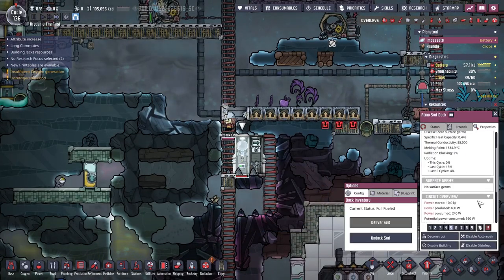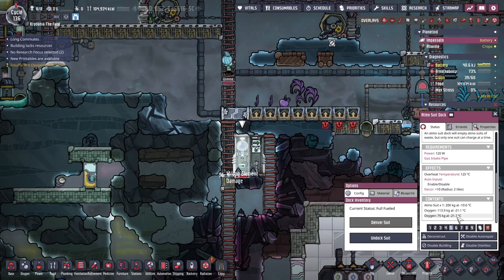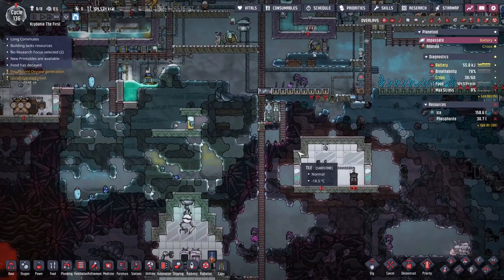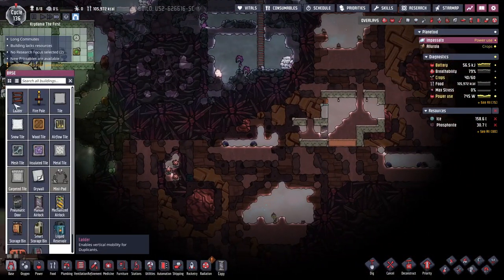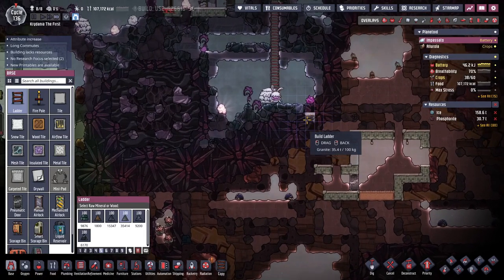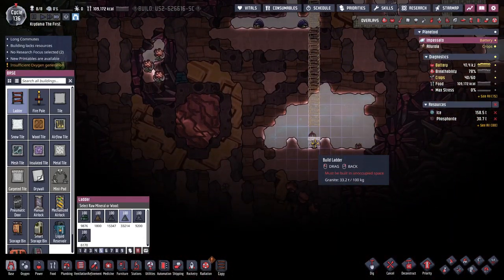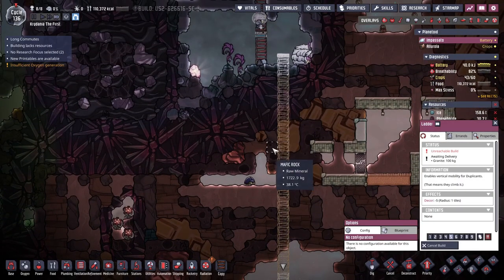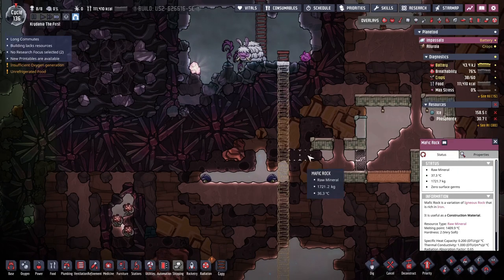This is almost done for a while. The suit holds 75 kilograms, which is 750 seconds of dupe breathing — that's more than a full day of air for a duplicate. I'm going to let that run for a while. I think once in a while it's good to have it so that dupes have to go sideways and up a tile. Once I get to Mafic Rock, I should probably make ladders out of that.